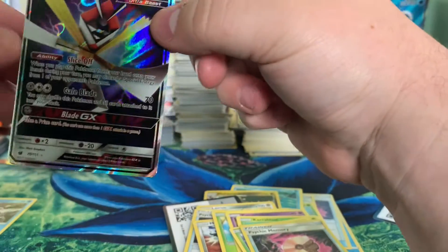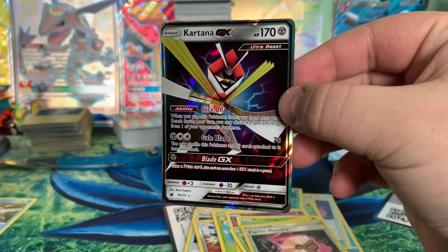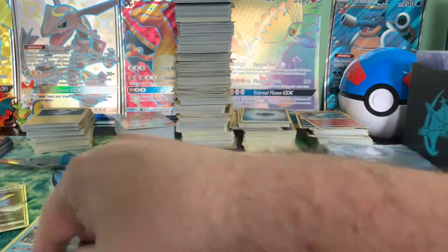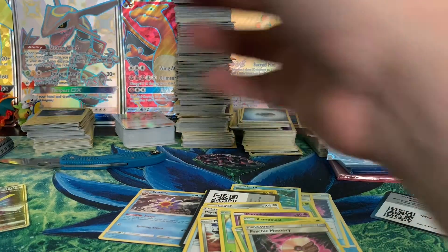And on the back we have — oh sweet! A Kartana GX! Ultra Beast. Okay, cool. Nice. I guess we got something good out of Crimson Invasion.